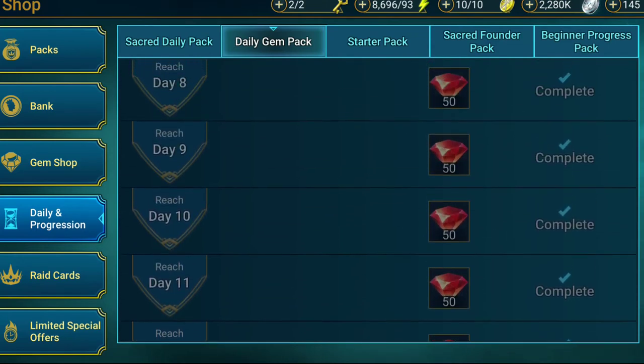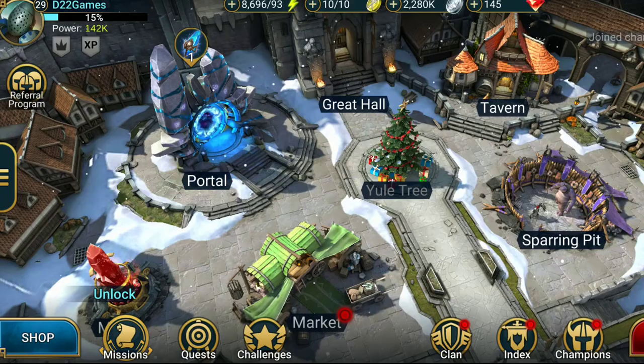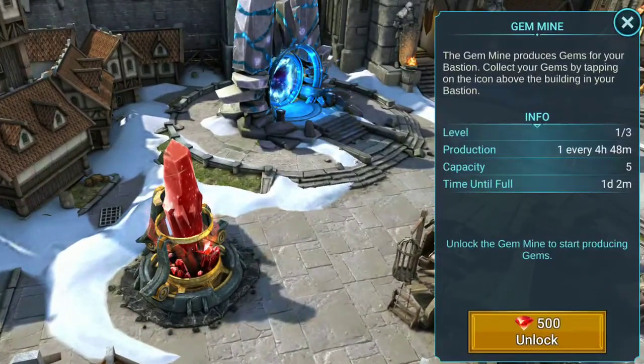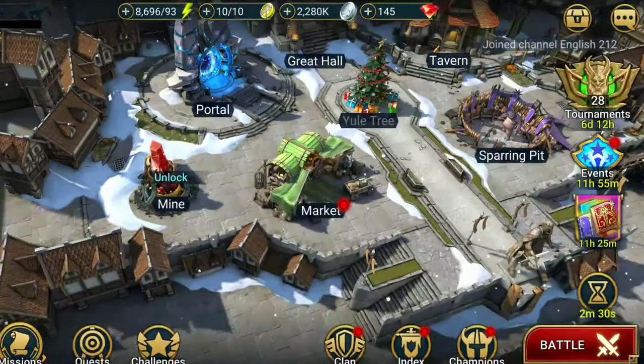Some days you get 200 gems, most days 50. But it's really helpful, especially if you want to progress. Another option is to unlock the gem mine, which costs 500 gems to unlock, and it produces gems to help with your leveling.